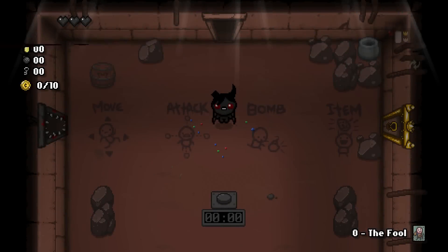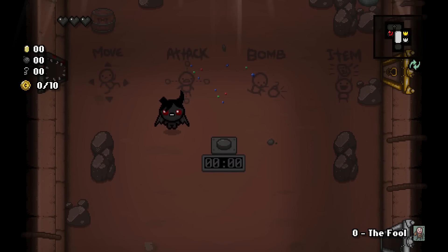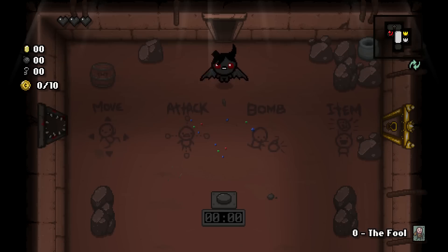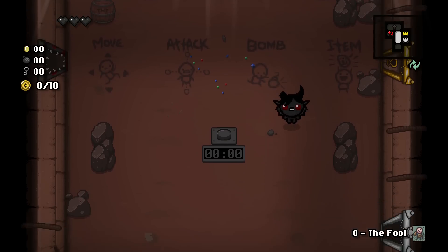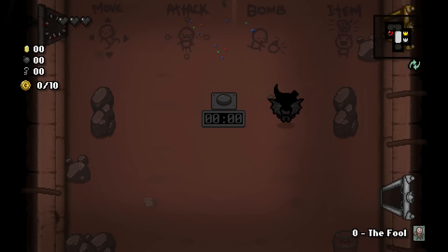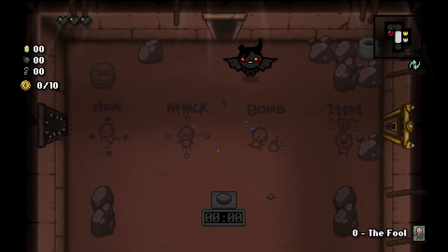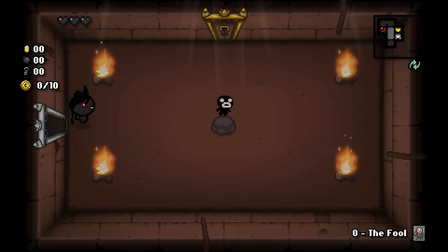I believe the whole thing about greed mode is you hit this button, enemies spawn, you kill them, you get some money. Do that a few times and then you can go down to the next floor and repeat. You can spend your money in the shops to buy items and there are chests around for other items. The whole point is to get as much money as possible to donate at the end once you beat the final boss. So you can hold onto all your money and be weaker, or spend it all but not have as much to donate.